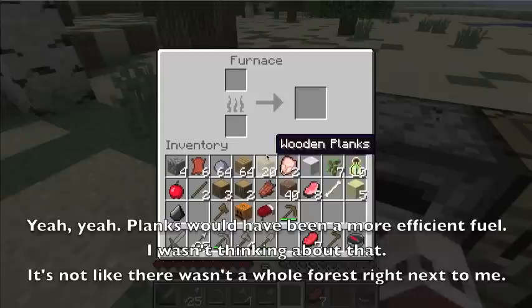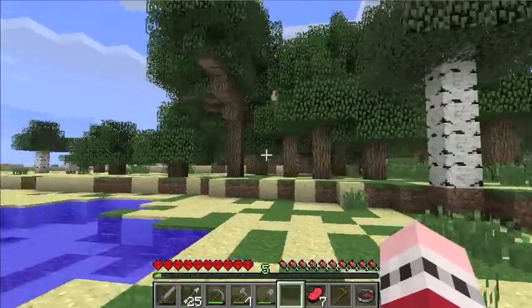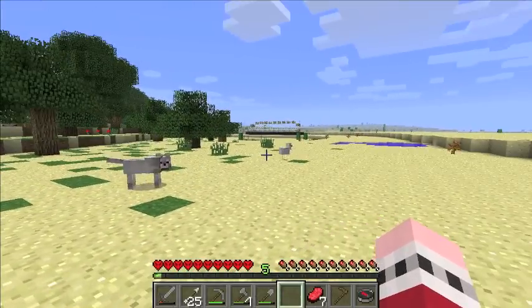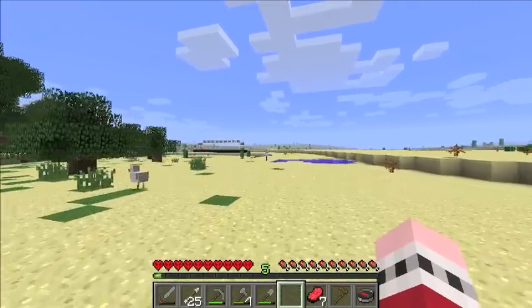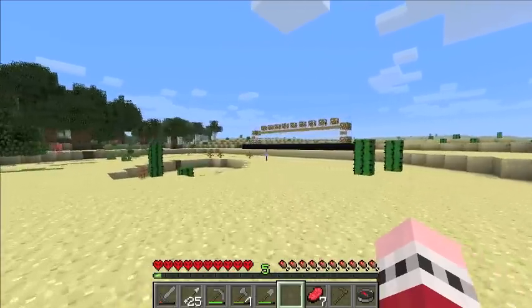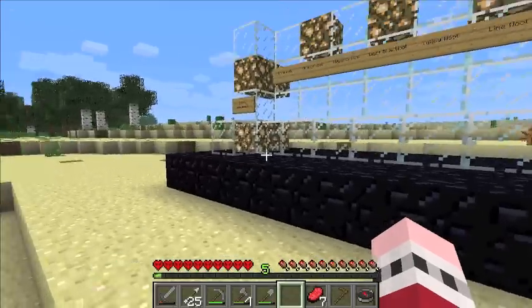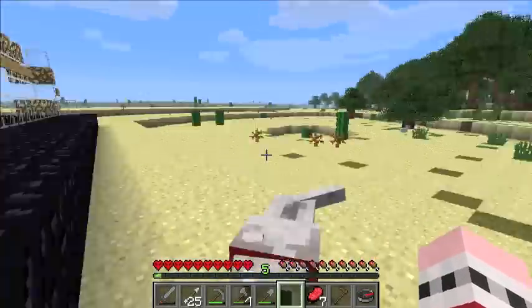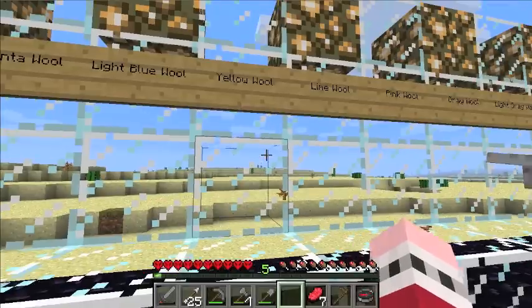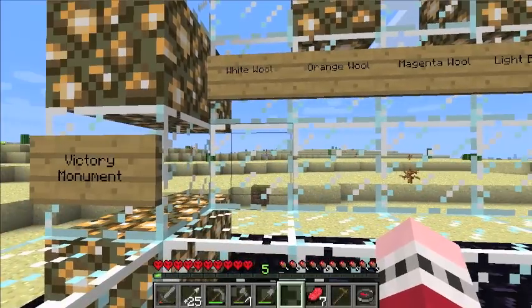Let's make a couple of furnaces, plunk them down here and there, and we're going to make some charcoal. Let's speed things up a little bit. I don't need very much charcoal but enough to make torches. What the heck — oh! What do you know — that is the victory monument! Wow! Will you look at that! Boys and girls, I think we've just found home. Maybe we will build a house here after all.